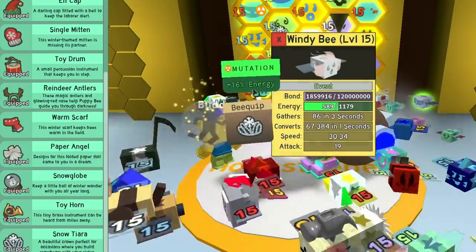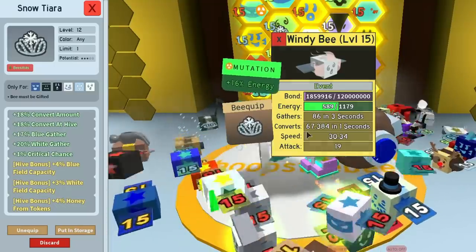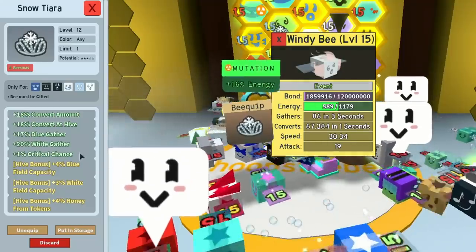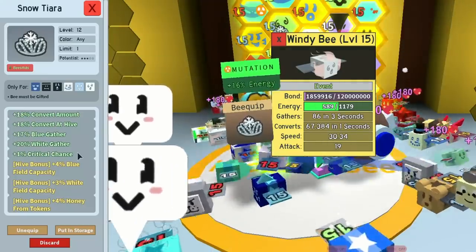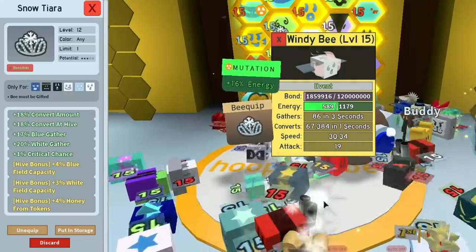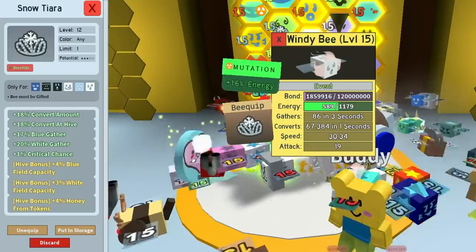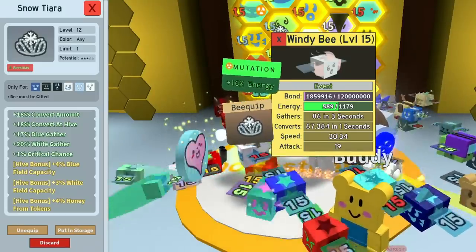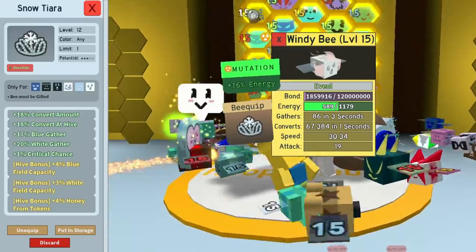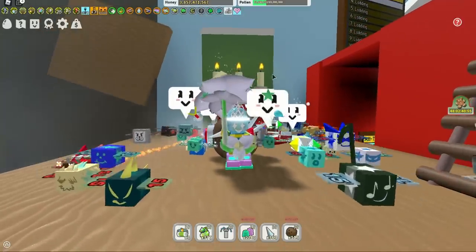Let's locate windy bee and give it the tiara. There we go — the windy bee has a mutation of energy, plus this bee equip. It's going to help it gather a lot more: it converts 67,000 in one second, which is pretty decent, and it now gathers 86 pollen in 3 seconds. Is the snow tiara worth it? Definitely — if you've got a level 12 bee like windy, get it on there ASAP.